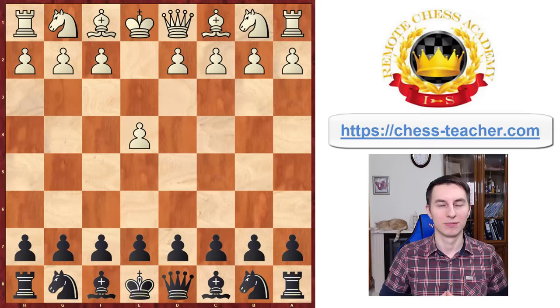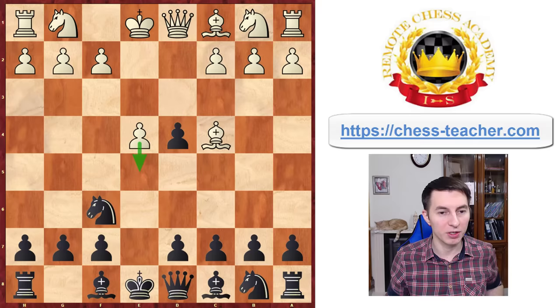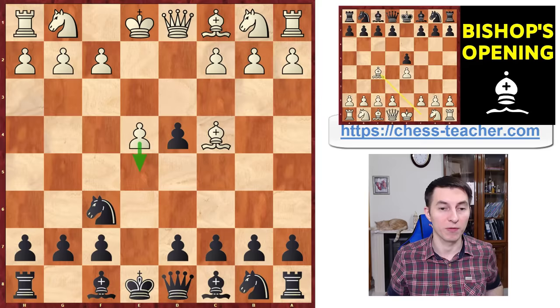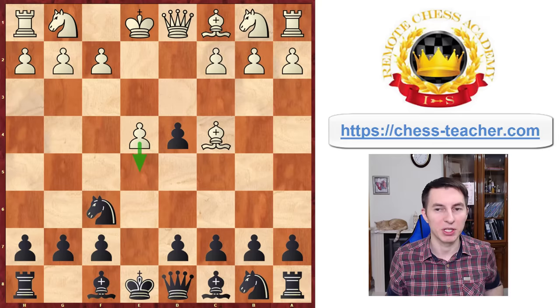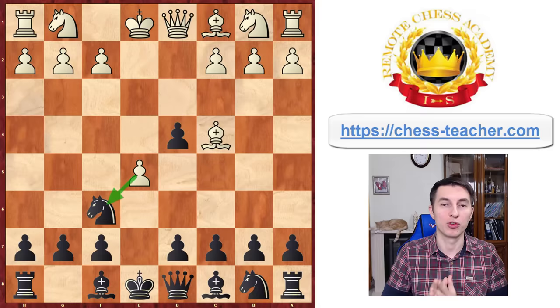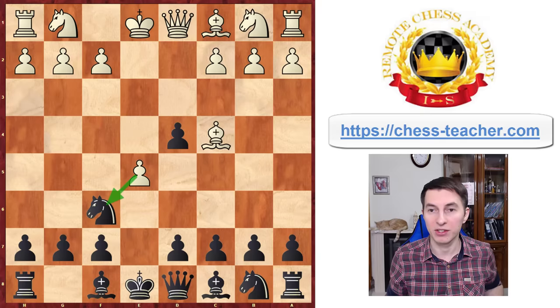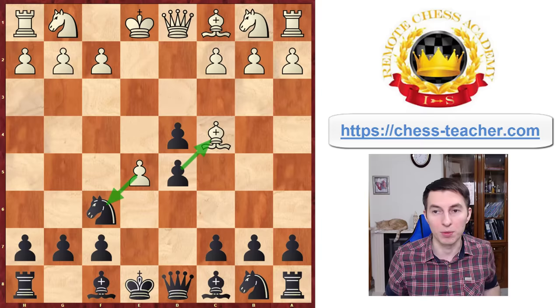What if someone tries the Bishop's Opening against you? We've got you covered. If they go Bishop c4, Knight f6, one of the most aggressive ways for white to handle this is playing d4, putting pressure on the center. You recapture, and white decided to go forward with Pawn e5 — actually not the best move in the position. Whenever they try kicking your knight with e5, the key counter-blow to remember is Pawn d5. They're attacking your knight but you're attacking their bishop, giving space for your other pieces — and that solves all your problems.